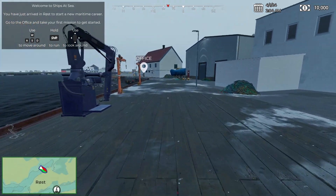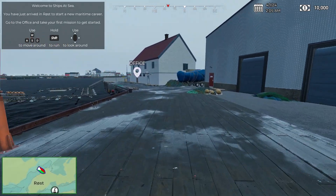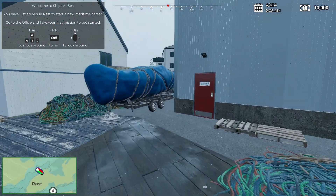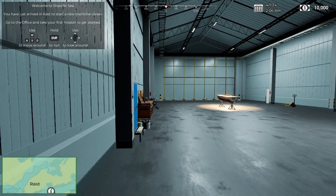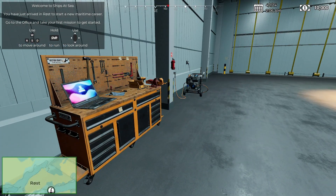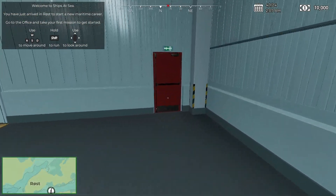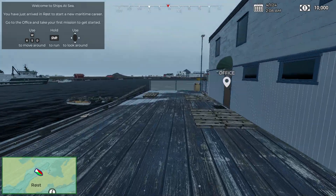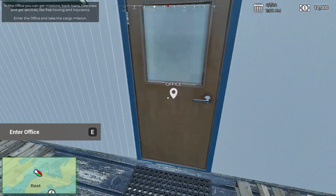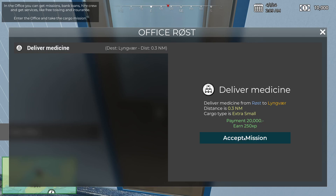So I used the rowboat last time, and then I found out you can hold shift to go a little faster. You can go into the boat here — the shipyard — and go to the computer. I only have 10,000 this time, so I have to do a mission. I did a mission first, so you do have to use the rowboat the first time to earn some money. You go over here to the office and I have one mission delivered — medicine. Now I'm on a rowboat.